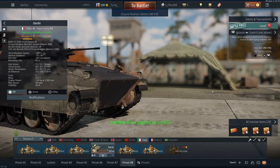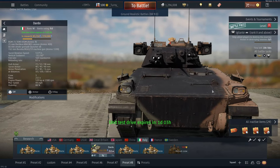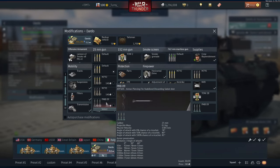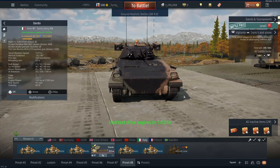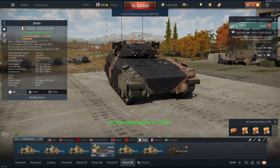So what is the Dardo? It's a 9.0 battle rating Italian IFV or AFV with an Oerlikon cannon that fires APFSDS, with its best round penetrating 92mm of flat armour, which isn't too great, and as a rank 1 modification, APDS, which is excellent for when you're grinding this thing out. Although it looks like the Japanese IFV, it doesn't play anything like it. It plays much more like the Bradley, although even then it doesn't quite play like that.